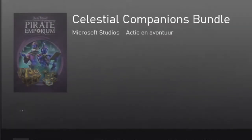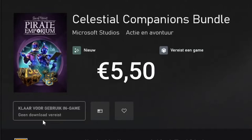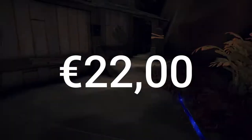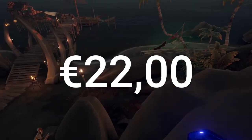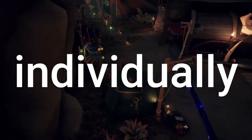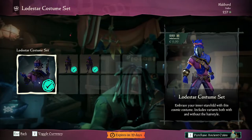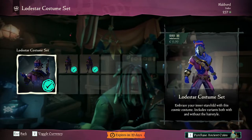Basically, this bundle costs around 17 euros. It's 550 ancient coins, which would be 5 euros and 50 cents, plus the costumes which are 10 euros, plus the pack which is like 6 and a half euros. So you're at 22 euros — that's what it would normally cost if you buy it individually. But with this pack you get enough to buy all of that.